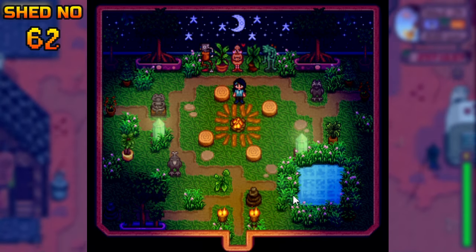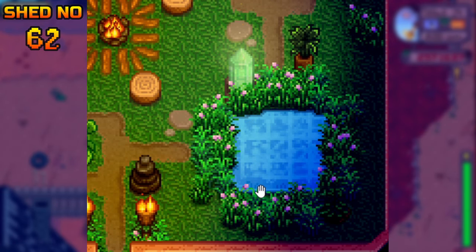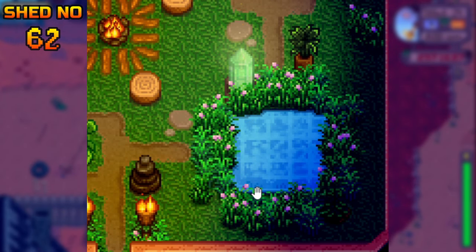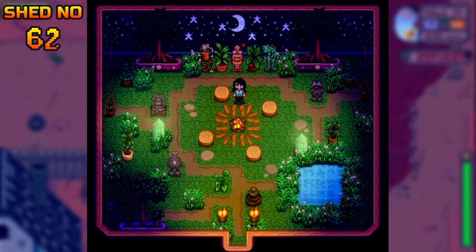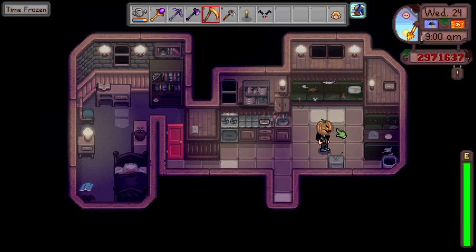I call this 'Campfire Under the Stars' — it's a night-exclusive design and has a lot of aesthetic to it. Someone in the comments asked how I made the pond: you need to make a square-shaped boundary using grass, and in between place an icy rug. If you want a smaller pond, you can replace the icy rug with an oceanic rug — and that's pretty much it.